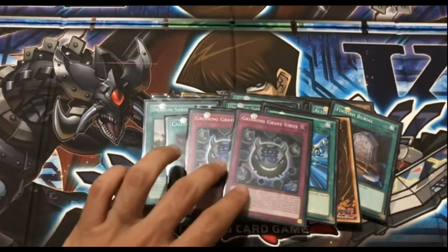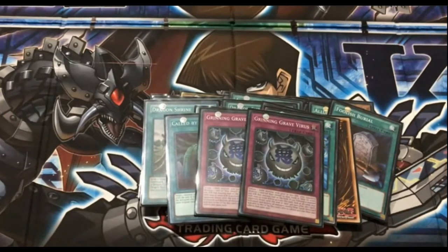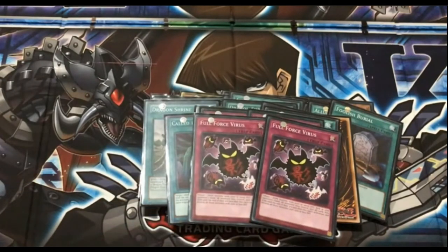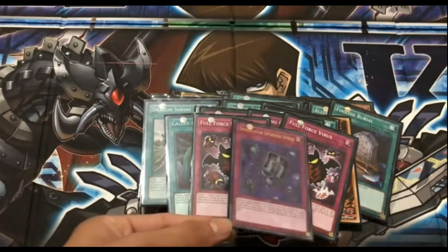For the traps: 2 Grinning Grave Virus, because it's actually very powerful. You don't know what your opponent is playing — if you have Lair of Darkness, just play Grinning Grave Virus and they're forced to destroy cards from hand or deck. The only deck I wouldn't suggest playing this against is ABC, because you can just send pieces from the deck to the grave. Full Force Virus is mostly used to destroy monsters with 1500 or less defense, which is a majority of the game right now.